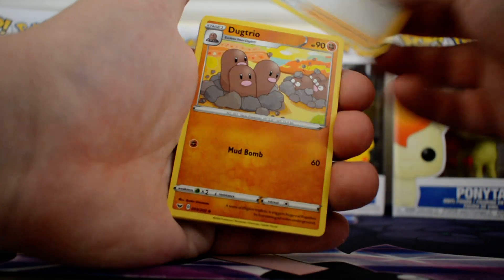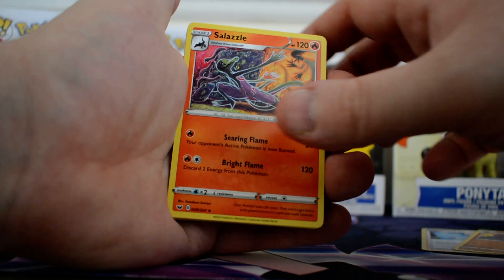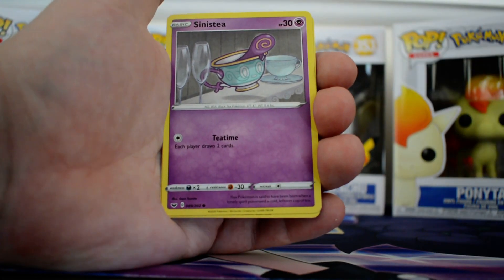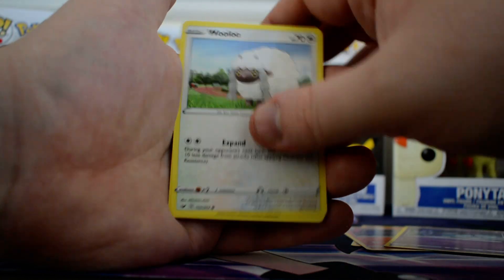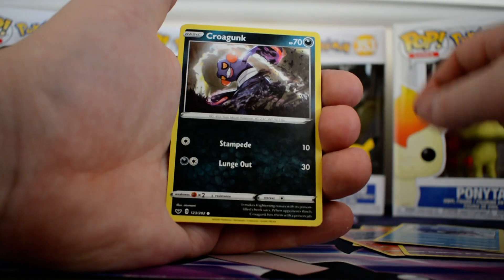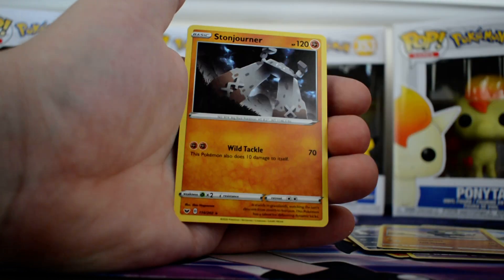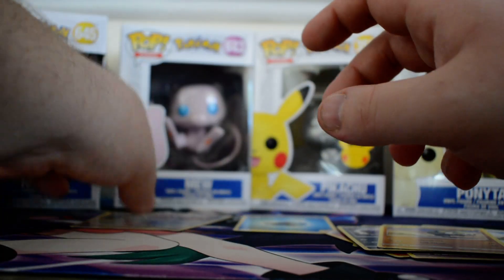Pokemon Central Lady, Dugtrio, Salazzle, Water Energy, Sinistee, Wooloo, Shielda, Krogunk, Silicobra, Reverse Mincino and Ace Donjourner Rare.